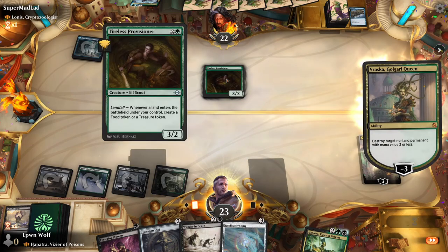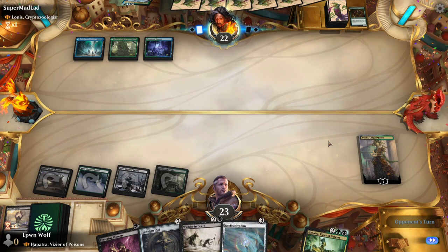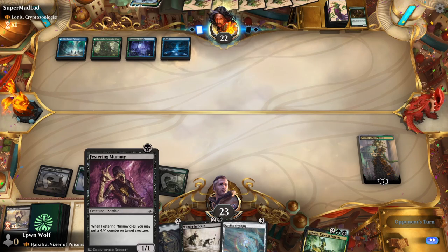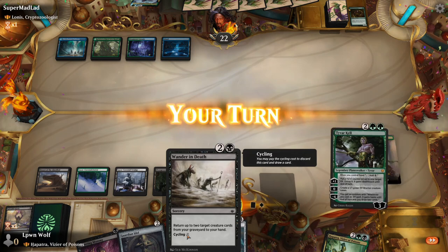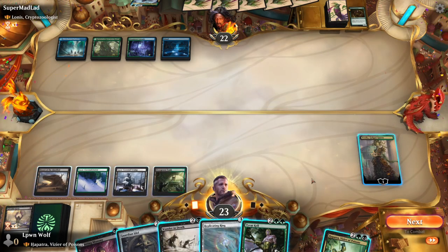I'm going to punish the opponent here by shutting them down completely — just kill everything. We have the Festering Mummy, so we can sac it to Hapatra to draw a card, gain a life, and put a minus one counter on an opponent's creature. Eventually we could even recast our commander by getting it back.